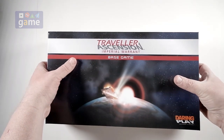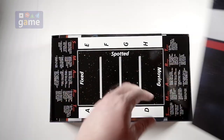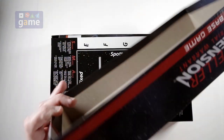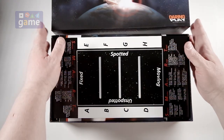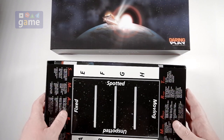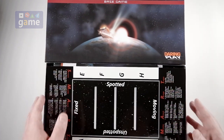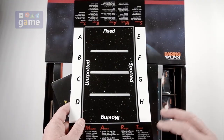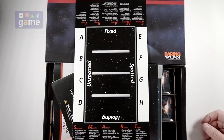Hopefully there's no damage inside, but we'll see. The content's just lifted up a little bit. The box seems okay. So the first thing we've got on top here is what looks like a combat board.